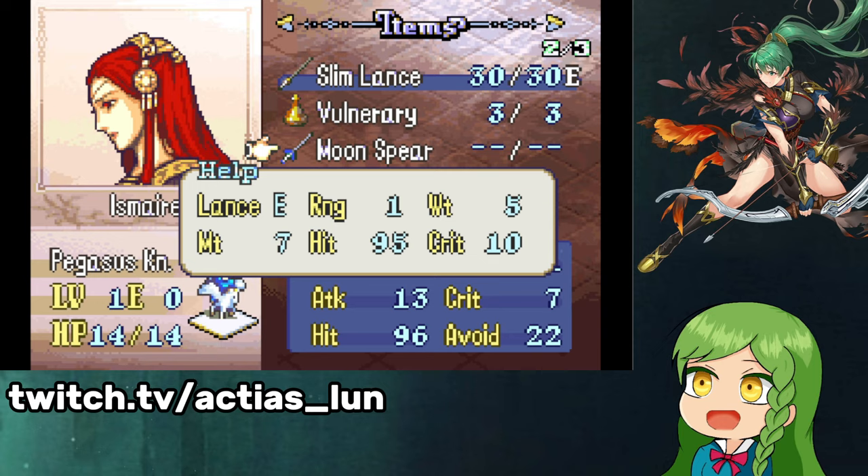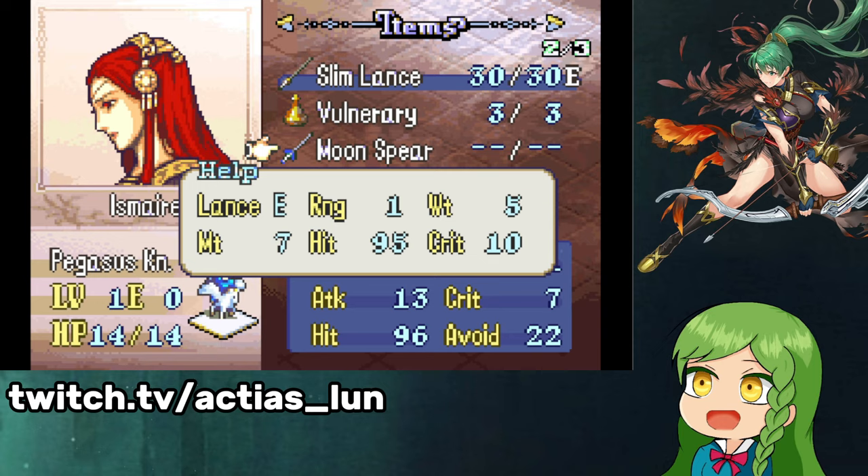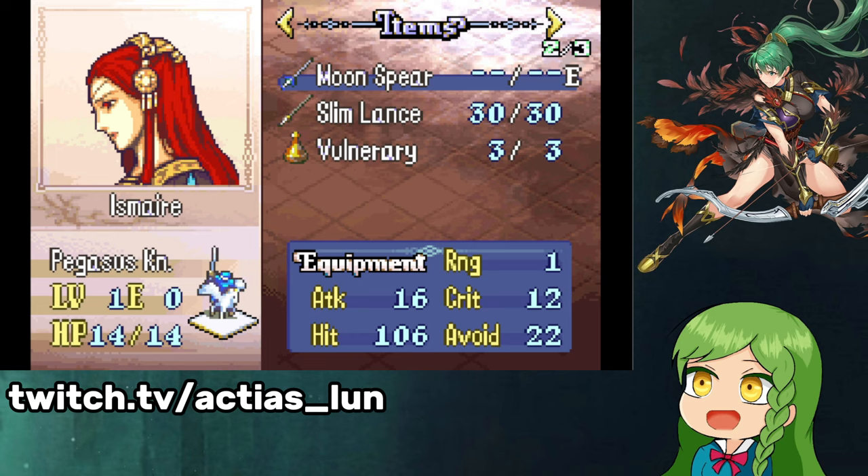The moon spear is unbreakable? I thought I did not make their preferential weapons unbreakable — that's a mistake. I'm not going to worry about that, I just won't use it.